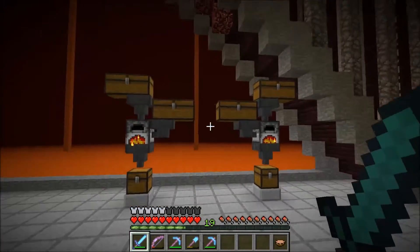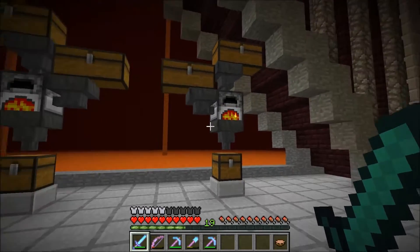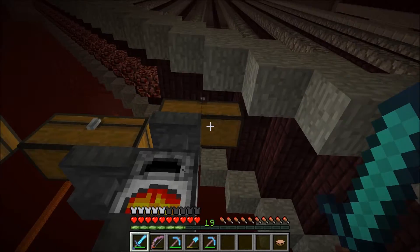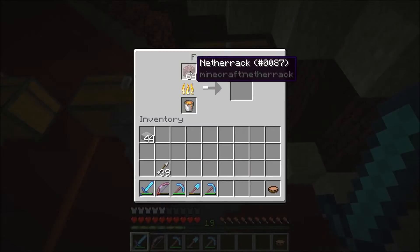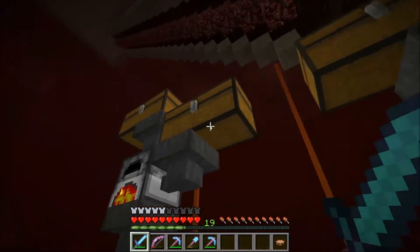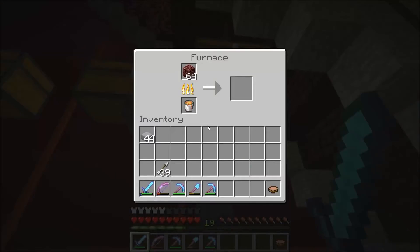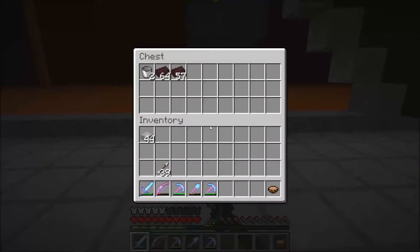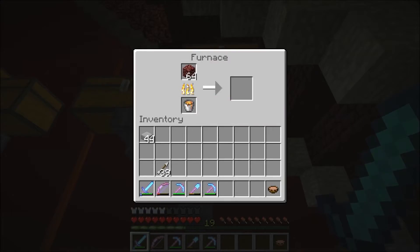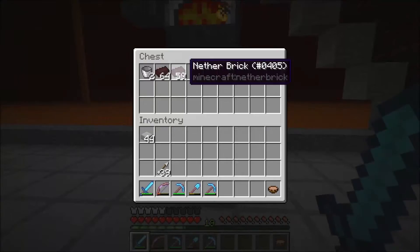I set up two of these devices, which are magnificent time-saving devices. Basically, I put in all the resources that I want to cook up here, and then this hopper takes it down into the top here. This hopper takes from this chest — which actually has nothing in it, it's more for show. This hopper takes from this chest and puts in the fuel, which — I'm using lava buckets. So far it's gone through two lava buckets, and it's still fueled up. Then this hopper takes out the items and puts them into the chest below.